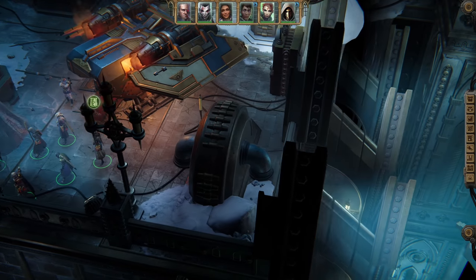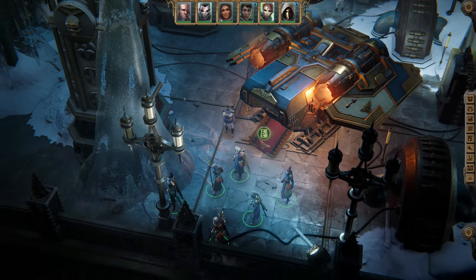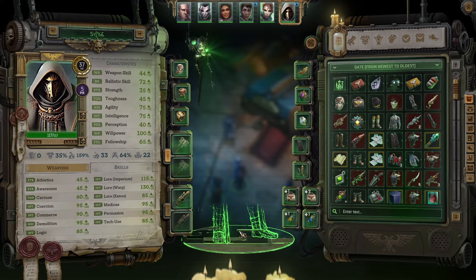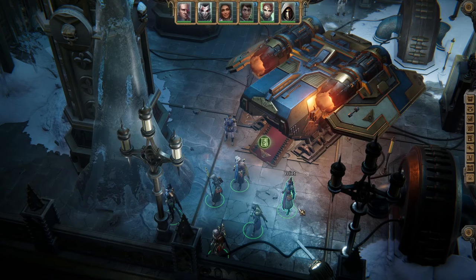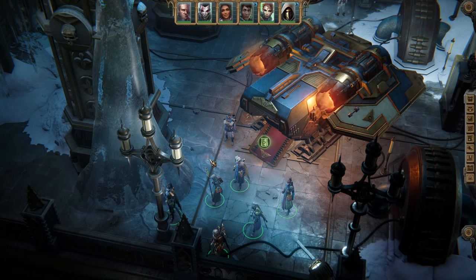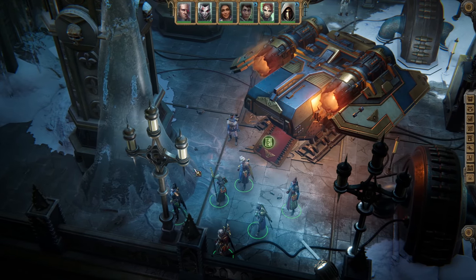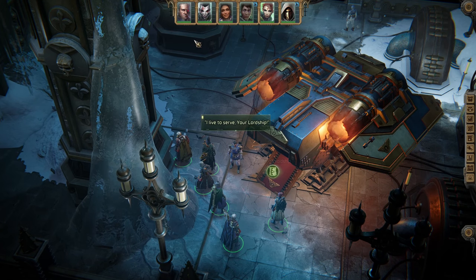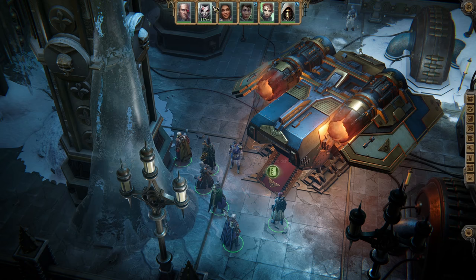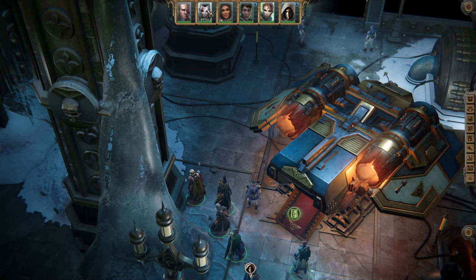Hello and welcome back to another episode of Warhammer Rogue Trader blind playthrough. My name is Saiken and we're playing on harder than Unfair difficulty on our first attempt with the game. We landed on a planet that just appeared — the one the Xenos, the Drukhari, were apparently attacking. Since Marazai needs to be here settling scores with other Drukhari, I figured we might as well test out team number two.